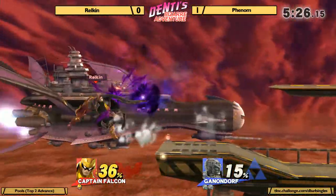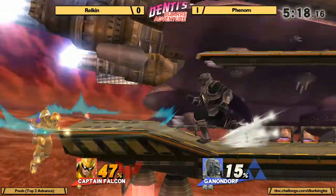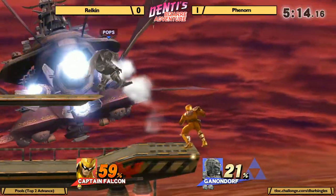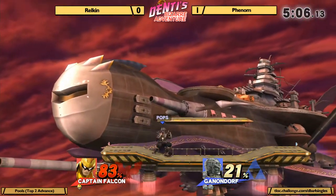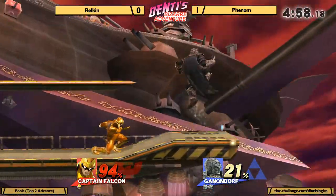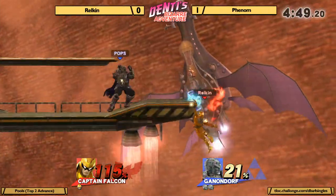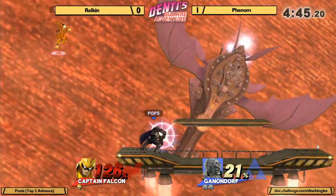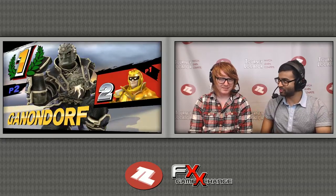Let's see if Ralkin can do this. That side B on shield — what would Phenom do? He did down throw to down B. That up smash that Ganon has, after you throw it out, it has very low cooldown after the move actually happens. The thing is, you do the up smash and then do an F-tilt — that's what we've been seeing from Phenom quite a bit. He tried for the offstage choke. Das Boot's gonna take it — puts him at such a horrible angle. Even if he did reach the blast zone, he wouldn't have been able to recover from that using his jumps. Rough stuff. But that Ganon, though — that Ganon.